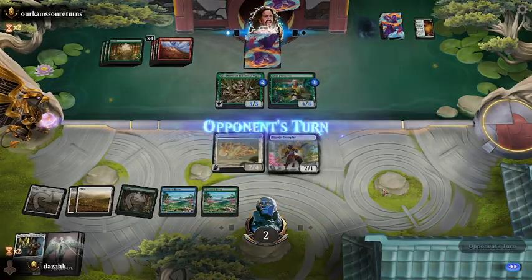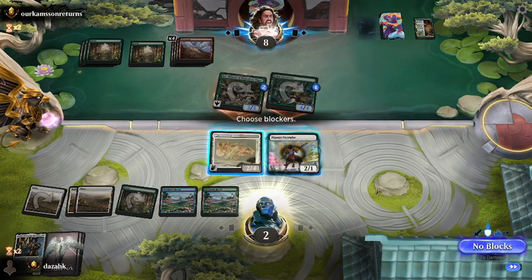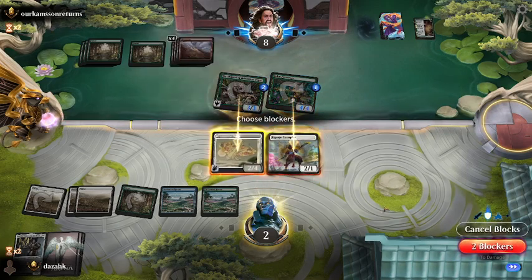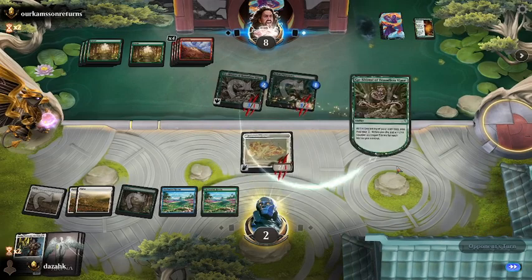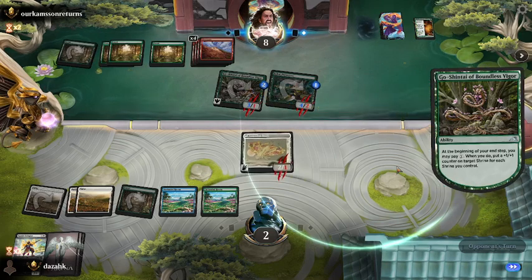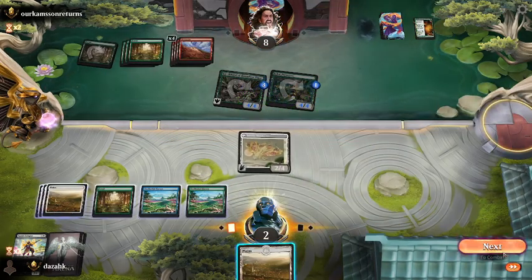We'll do no attacks and just have to do a double-chump block and hope for a miracle. I don't think there's anything in my deck which saves me. Maybe the moth survives. I thought my deck was pretty good, but I am in Gold 3, so you tend to be up against tough opposition.